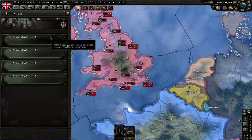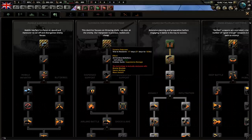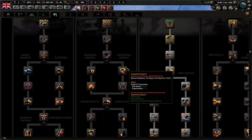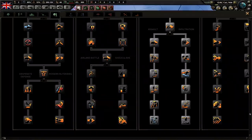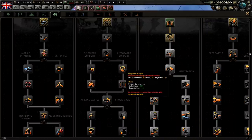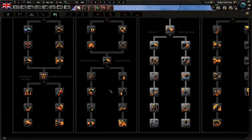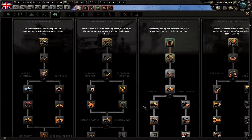For your land doctrine, you want to swap off Grand Battle Plan and get Superior Firepower — it's all around better. You get plus 20% defense for all infantry tech. Go down to Superior Firepower, Integrated Support, and Air Land Battle. Now, if the allies are going to lose the air war and you don't have enough fighters, go down Shock and Awe and get some AA in your templates. The United States, Soviets, and you should have the air superiority advantage, but if not, add that AA.